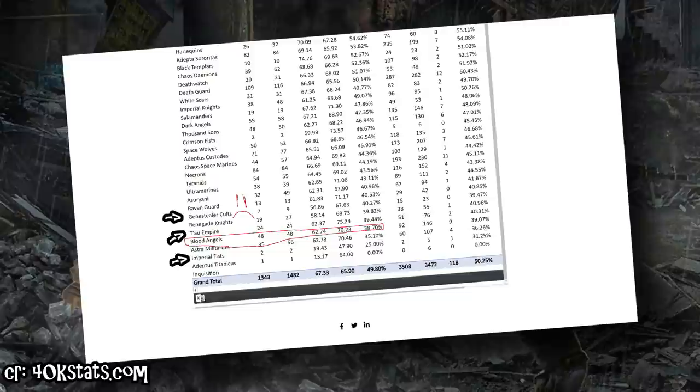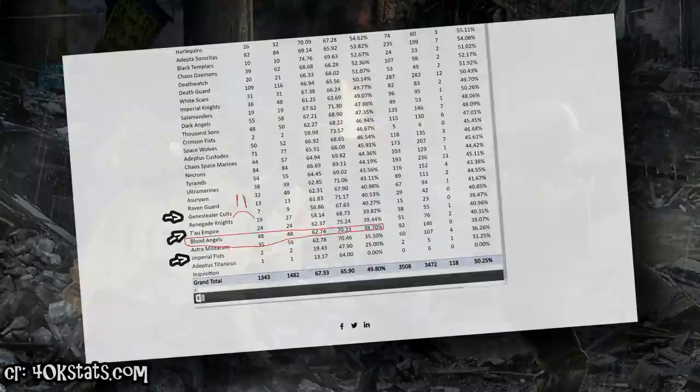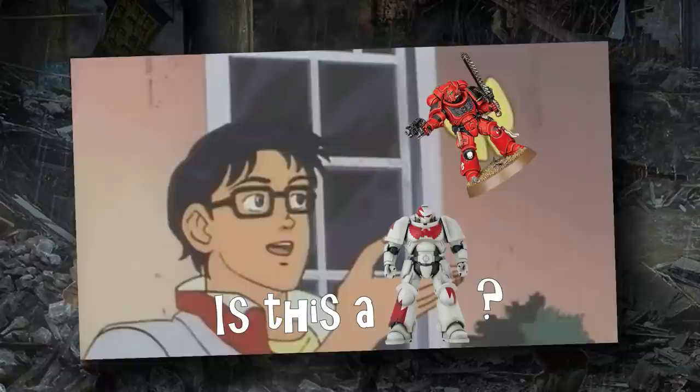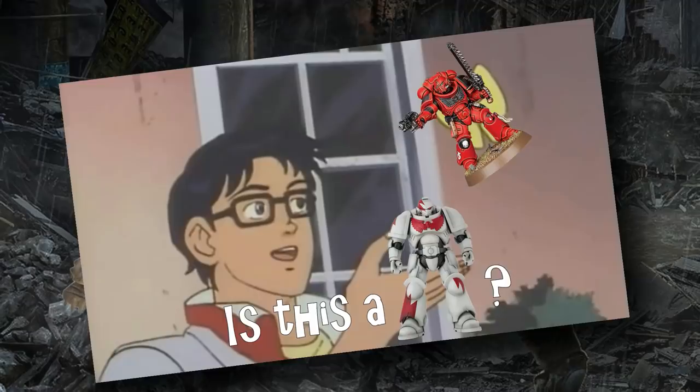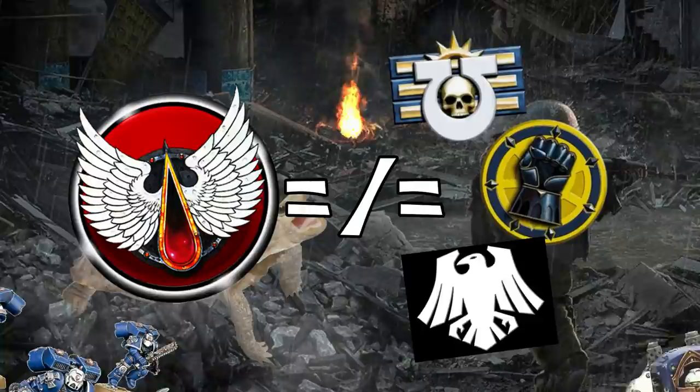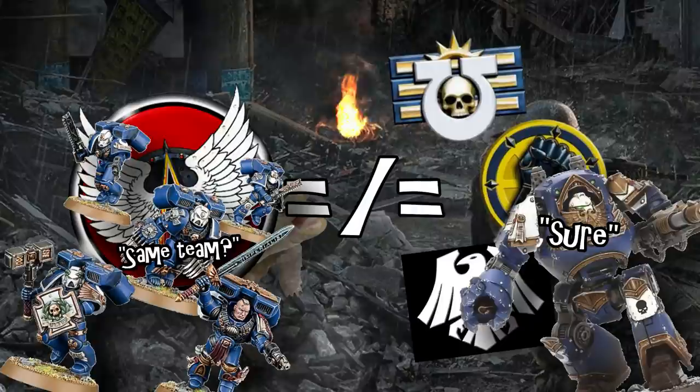Unfortunately, being overshadowed by a lot of the other more mainstream Space Marine chapters doesn't help either, with Blood Angels oftentimes being characterized as a slower, less flexible White Scars. That said, plus one to wound on melee attacks is always very good. The key thing to keep in mind anytime you're talking about the relative power level of a Space Marine chapter is that you're not really talking about an army on its own.